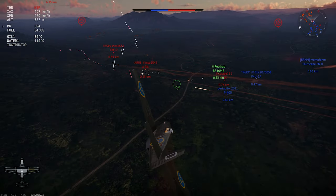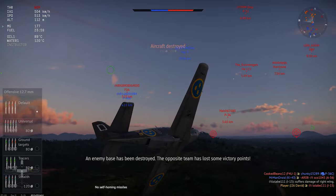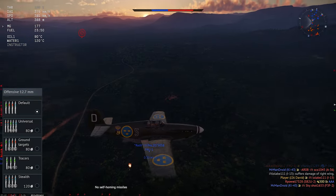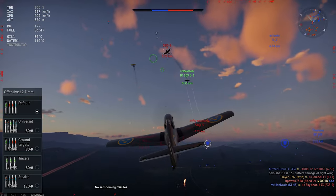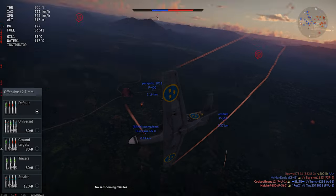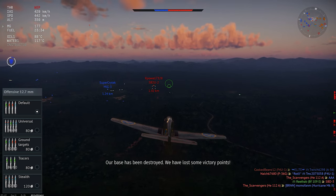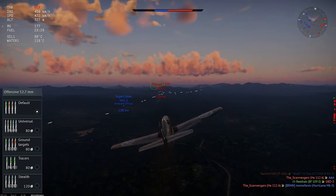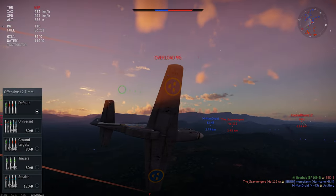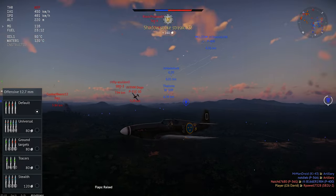This plane carries four 12.7 millimeter machine guns, with a total of a little over 1,200 rounds of ammo. It gets the usual selection of ammo belts, but the total burst mass on the guns is only 2.26 kilograms, which is kinda low, and your selection of ammo belt will be really important. Some people swear by the universal belt on these guns for air combat, but some people prefer the tracers. I've included gameplay footage using both in this review, but for me personally, I had better luck with the tracers in arcade battles and with the universal belt in realistic battles. Either way, these guns don't hit very hard.